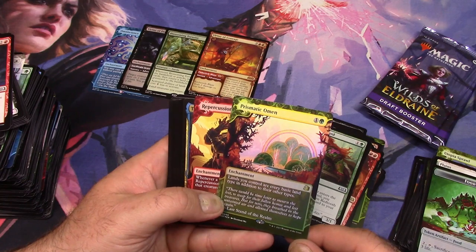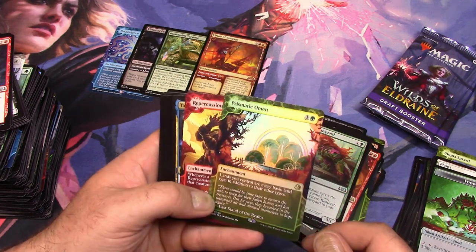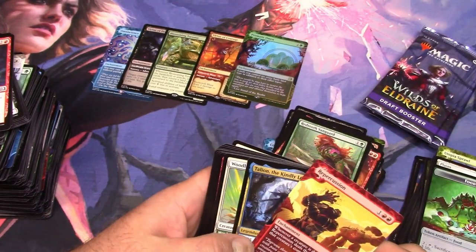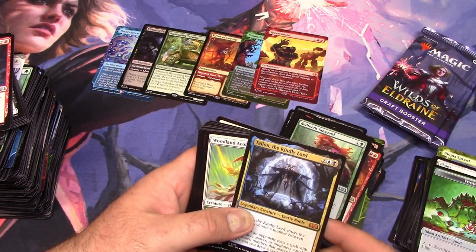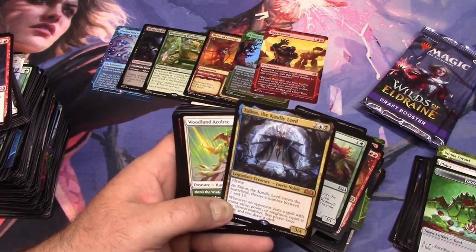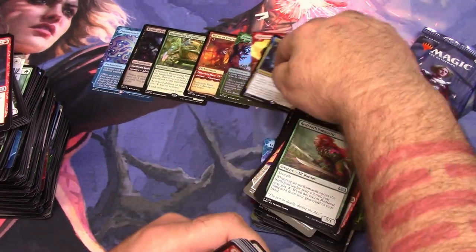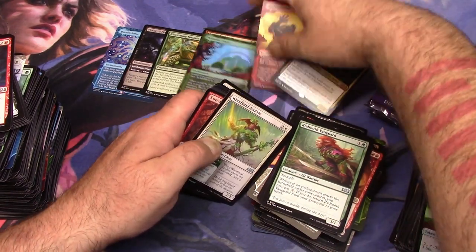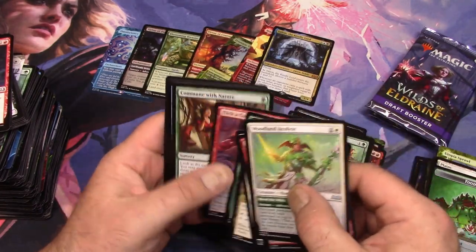Prismatic Omen — interesting. I didn't see that in the most expensive cards. I mean it's only a rare, but I like it — nice art and a cool ability. Repercussion — that's a mythic that I don't think has much value. But this one does — the named people, you know, the so-and-so, the blah blah blah. They tend to have some value. That was a good pack — that was three mythics! Congratulate me on the Three Mythic Pack in the comments.